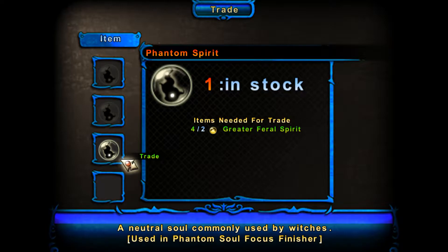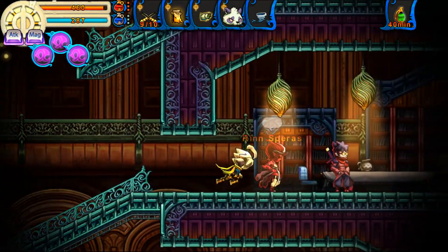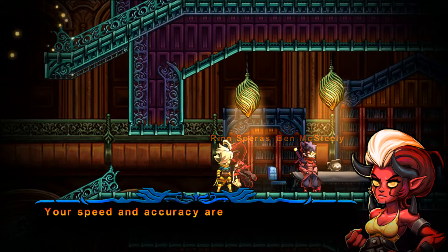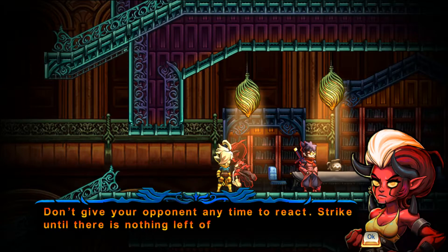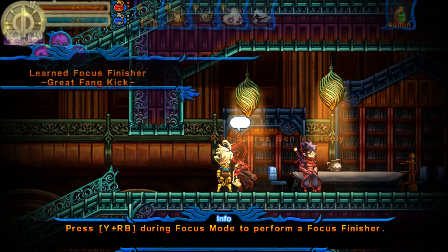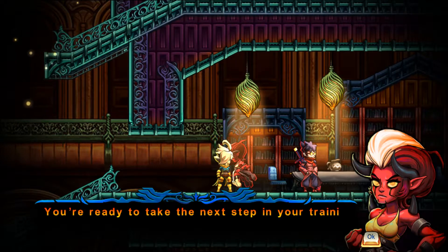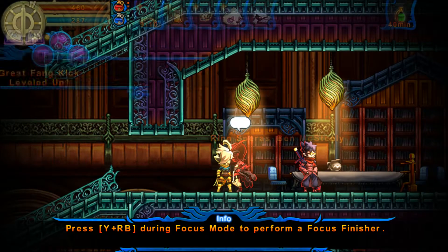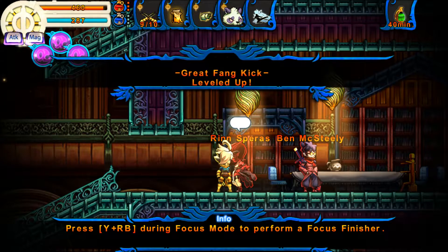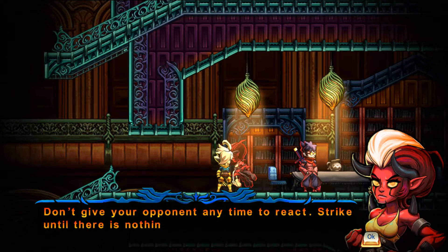This NPC here gives us unique focus finishes depending on what souls we give them — either demonic, angelic, or feral. But we're not going to be making use of that; we could use those souls for other purchases and we're going to be swimming in focus finishes soon enough. This one right here in particular is especially worth using for our agility focused build, not just because its damage is primarily based off of agility — our highest stat — but also because it has an unusually small focus finisher cost.